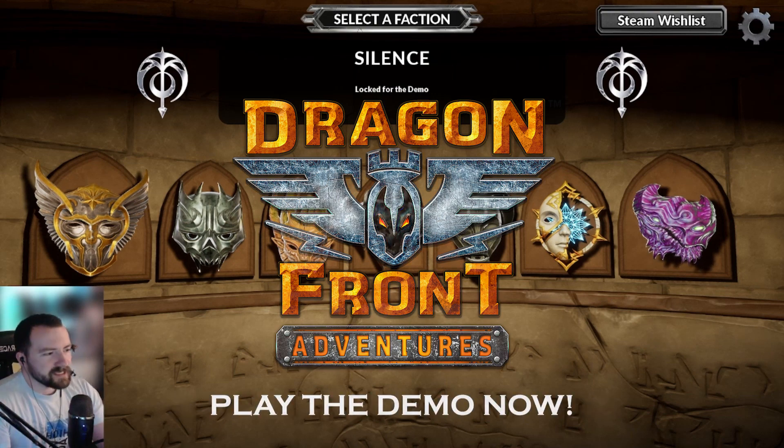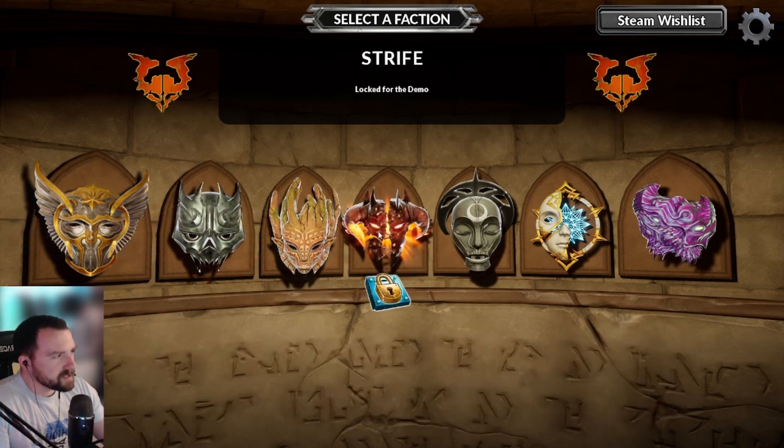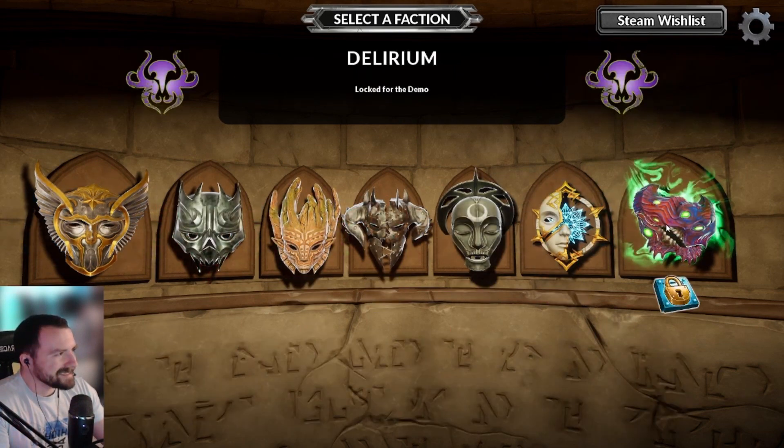We're going to be playing through as Scales and going through the first region of three on a normal run. For the full game, we're going to have seven full factions available: Scales, Eclipse, Thorn, Strife, Silence, Essence, and Delirium.